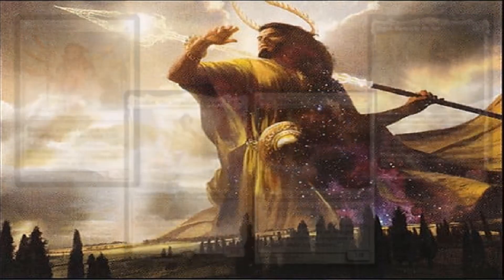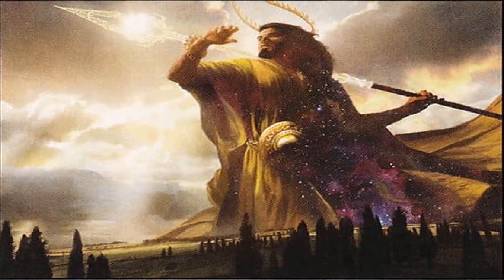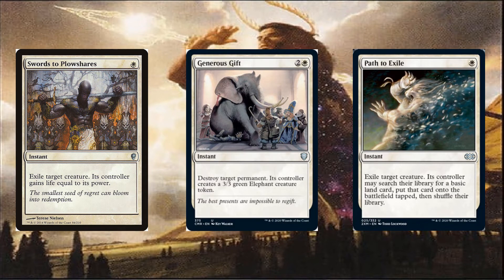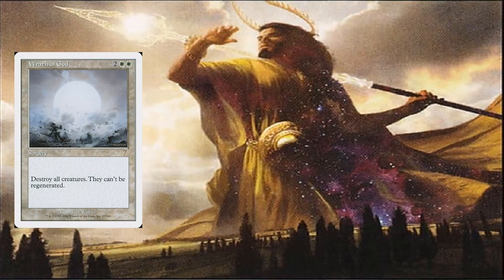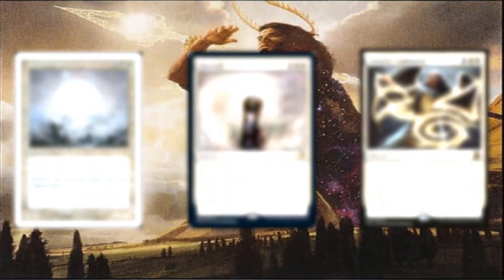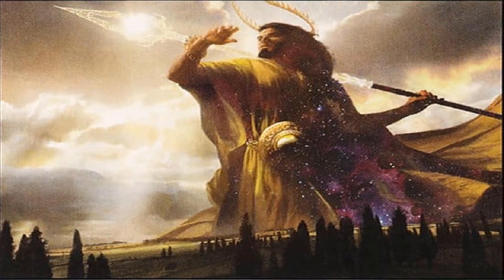Don't forget removal and board wipes — white is particularly good at both of those. Some good examples are Swords to Plowshares, Path to Exile, and Generous Gift for single target, and Wrath of God, Austere Command, and Farewell for board wipes. Plus, there are tons of one-sided board wipes depending on how focused your strategy is on one synergy or another.